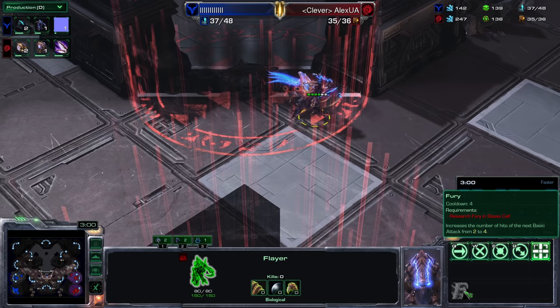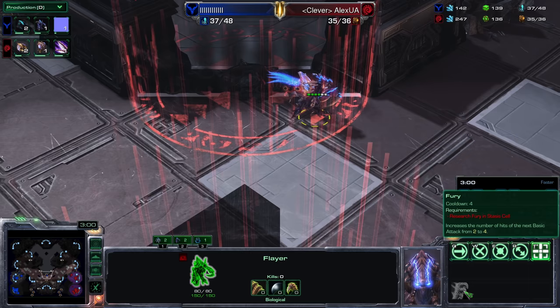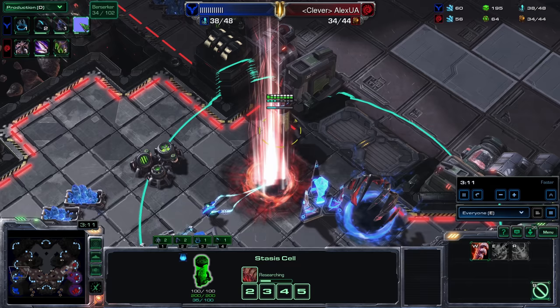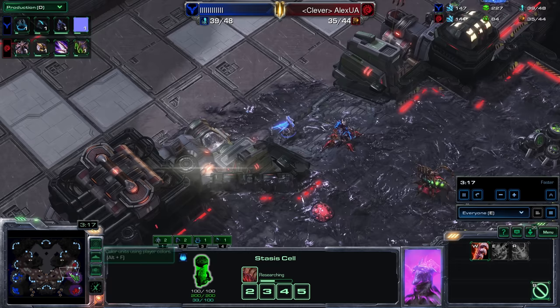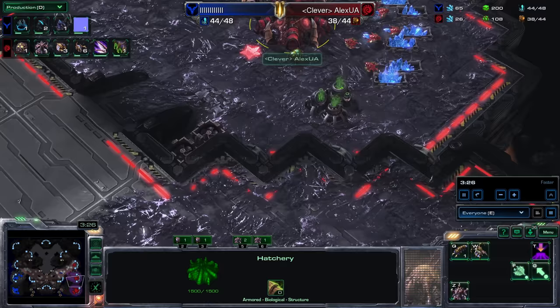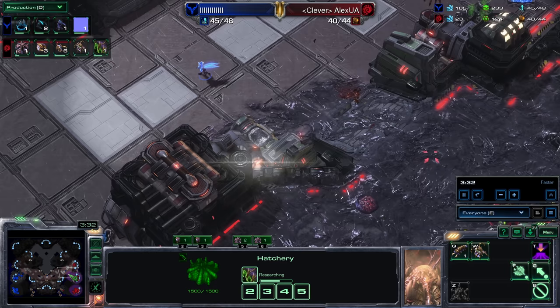Fury increases the number of hits of the next basic attack from two to four — that sounds very, very powerful. We're currently getting the Berserker upgrade — increases Flayer damage and movement speed by 30%. It looks like a little baby dinosaur. A weird looking dinosaur. So far it seems like Zerg is having a rather tough time. Alex is going for Overlord speed so he can scout his opponent more effectively.